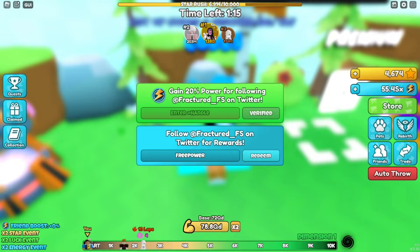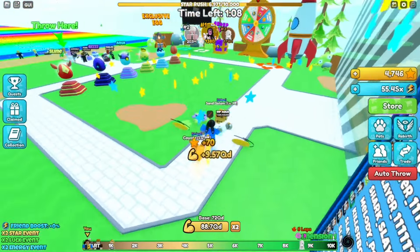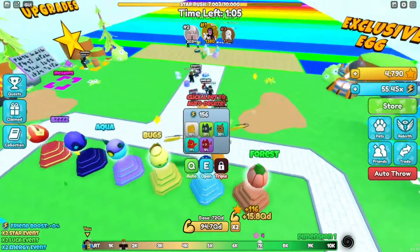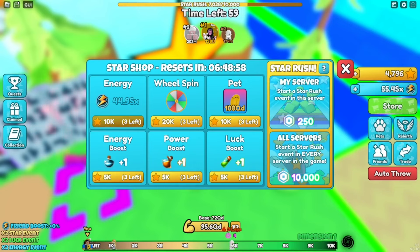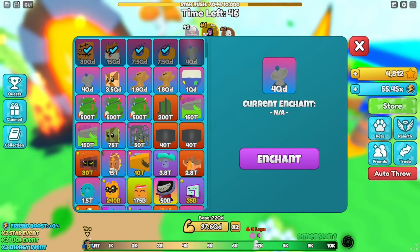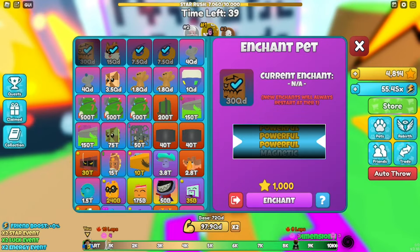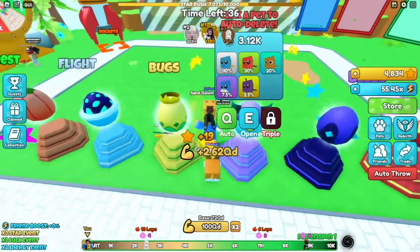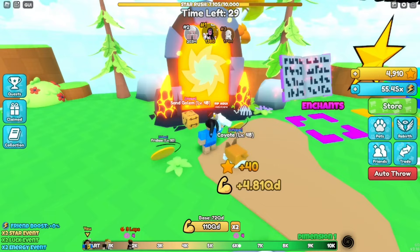Now let me show you some tips and tricks on how to be a better player in Yeet a Friend. First, always collect the stars — they're very useful in the upgrade section where you can buy energy, pet wheel spins, and boosts. In the enchant section you can enchant your pets, though I personally switch pets often so I don't use it much.